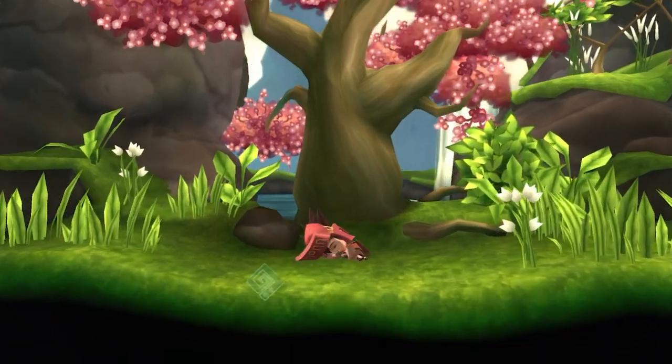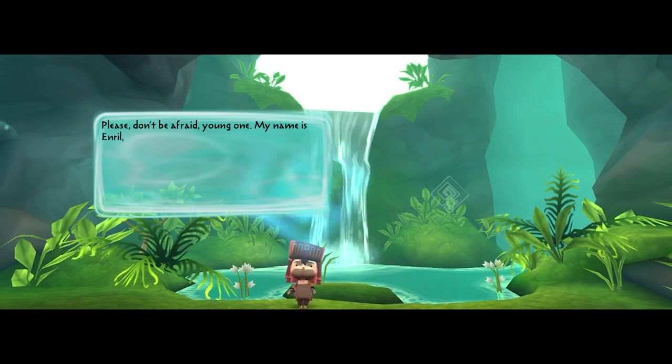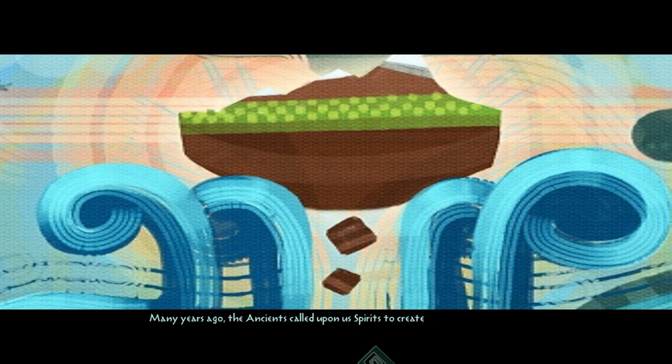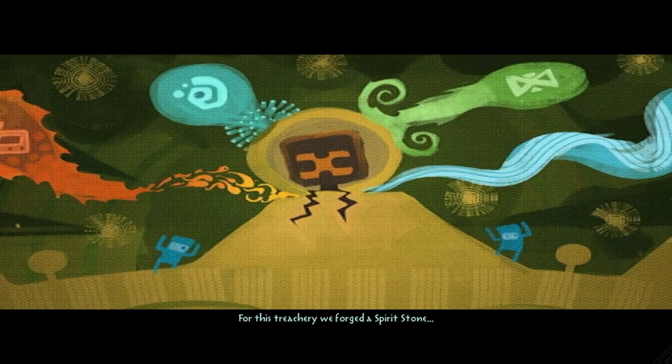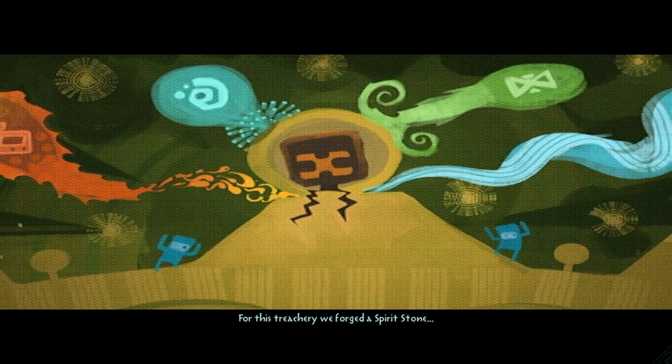It puts you in control of a young boy named Toku and a wind spirit named Enriel. Together you embark on a quest to restore Enriel's power and save your island named Mistralis from an evil spirit named Balisar, who once tried to take control of the island before being sealed away by Enriel and the other nature spirits.